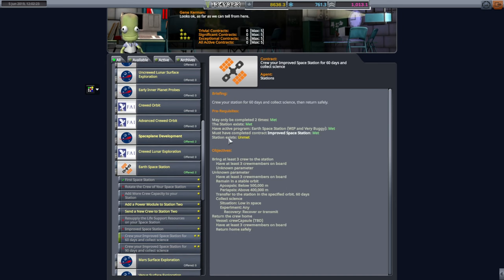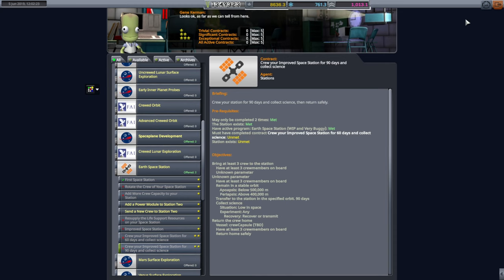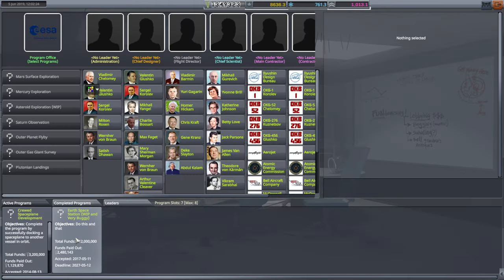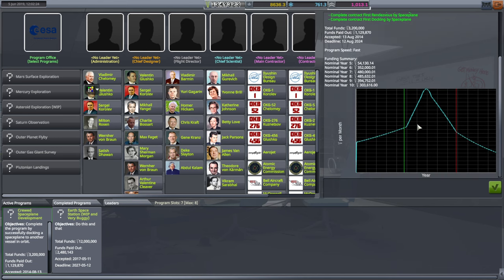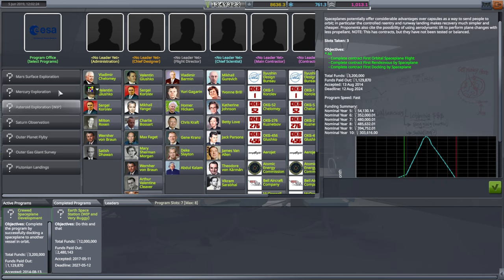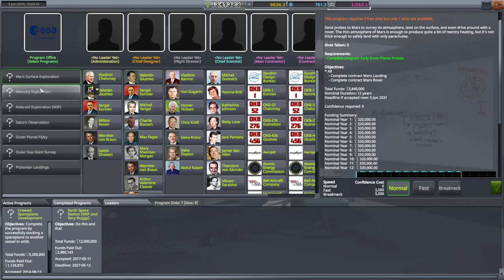It looks like we can't get this contract because it doesn't feel like the contract was met even though we did it. It says we did it — it says completed here. So why does it say completed here but not understand that it's completed here? It says 'station exists' is unmet. I'm going to try and see what I can do in the persistent file to fix this so we can get this contract. But they're sort of trivial contracts anyway. Now that we've completed the crewed space plane stuff, maybe we should use those slots for something else that is more far-flung and not buggy.